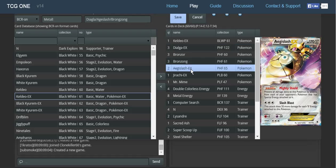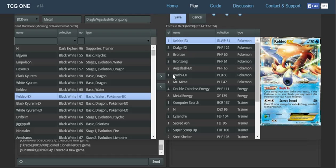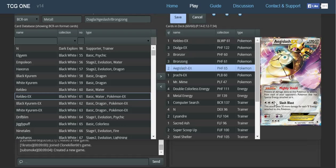Aegislash — also pretty good. It is a very good wall in the meta we have right now. It has Slash Blast, which is Keldeo's attack but with 5 less base damage and uses Metal. Mighty Shield prevents damage to Aegislash from Pokémon with Special Energy.